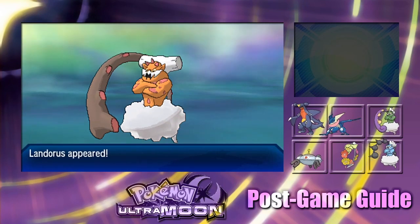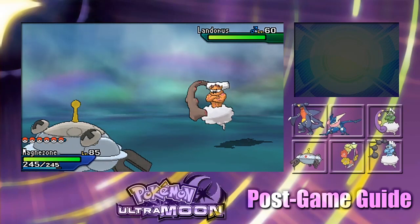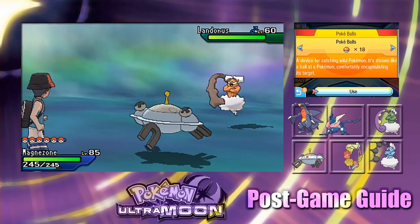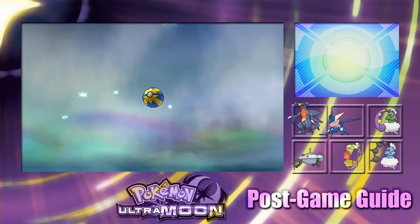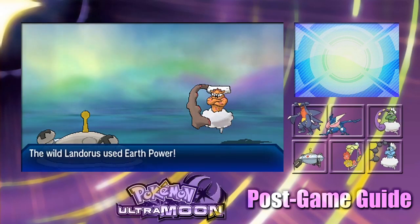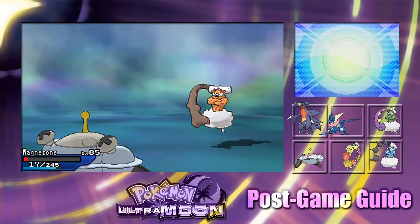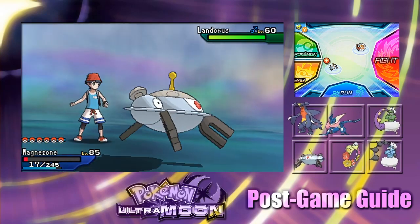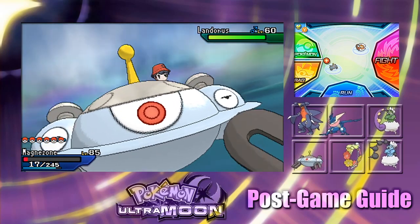Landorus, you should go inside this Quick Ball. One, two — okay, that's to be expected. Ooh, Earth Power! Magnezone is level 85. We know for sure Magnezone's Thunder Wave won't work against a Ground type, so let's bring Garchomp in. We won't be able to get paralysis off — that's unfortunate. Let's use False Swipe and see how much damage it does.